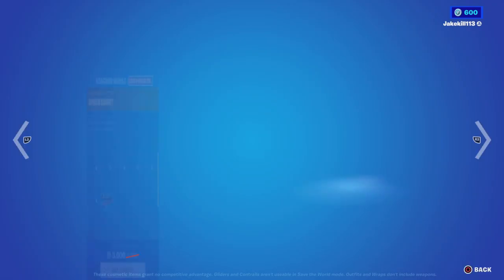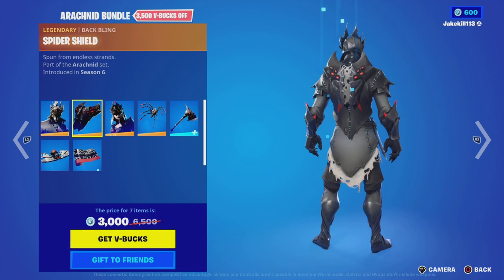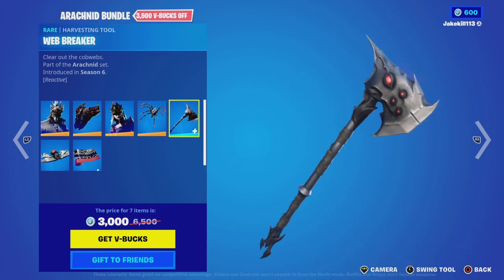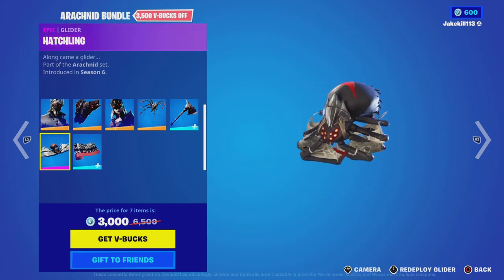The Arrow Tuned Bundle — sorry if I'm pronouncing that wrong — we've got Spiny Knight with the Battling Spiny Shield, Arrow Chain with the Battling Long Legs, the Webbreaker pickaxe, the Widow's Web wrap, and also the Hatchling glider.